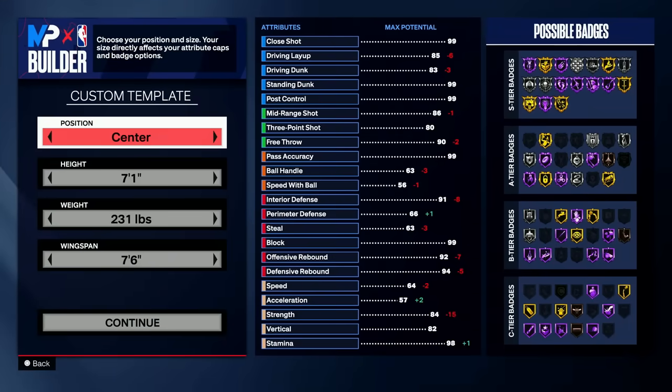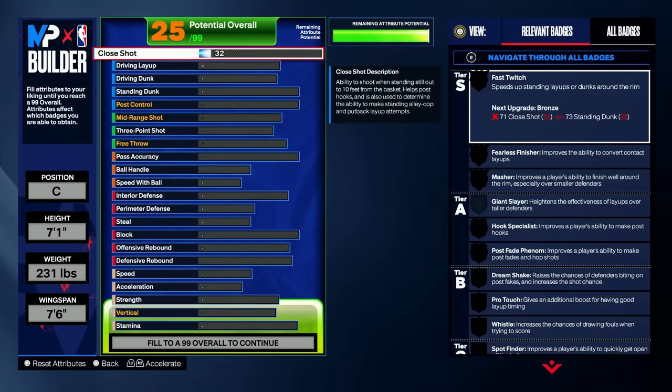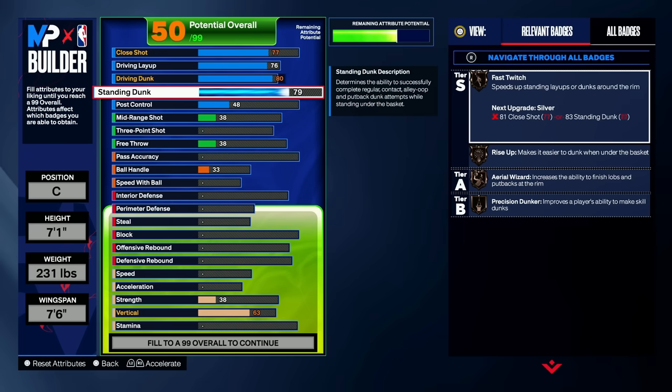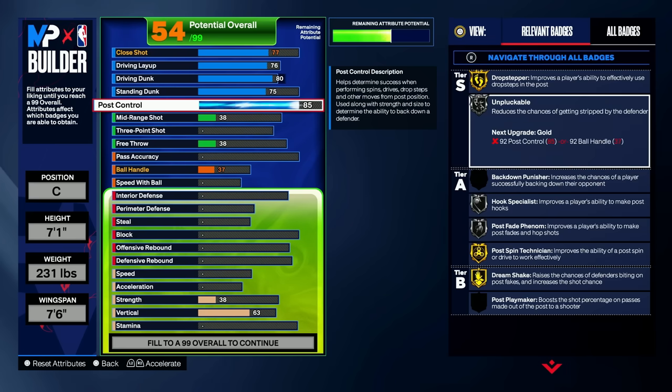Here we are in the builder. To make this build, you want to make your position center. You're going to go with your height 7'1", weight 231, and you want your wingspan 7'6". Starting with the finishing — for close shot, you bring your driving dunk all the way to an 80. You don't want to max this out; it's going to allow you to get some good dunking animations. Then you want to bring your standing dunk to a 75, along with your post control going all the way to an 85, giving you that gold drop stepper. You also get gold post spin technician and gold dream shake. This also allows you to get unplugable on silver.